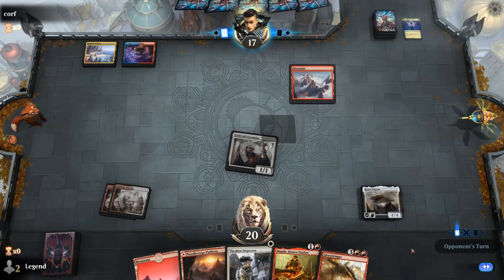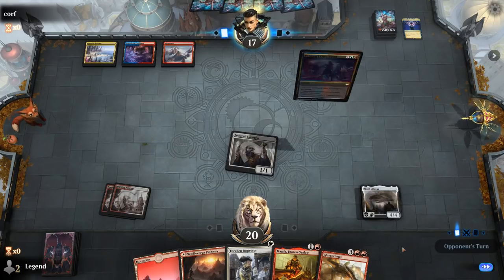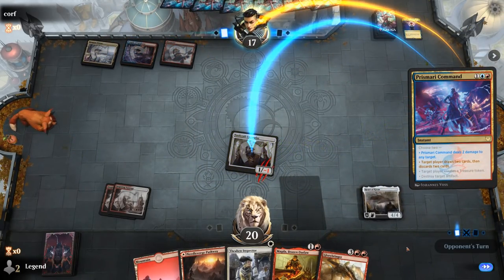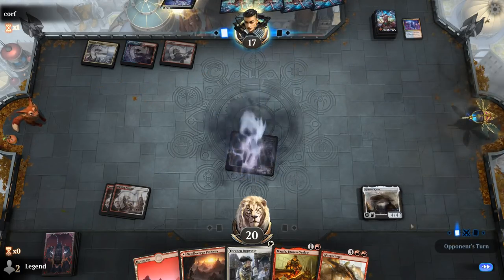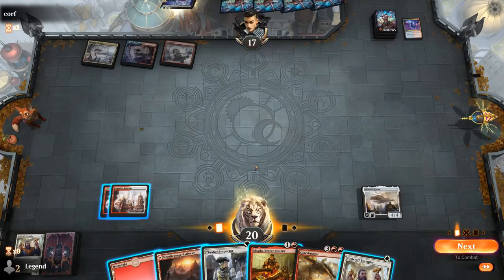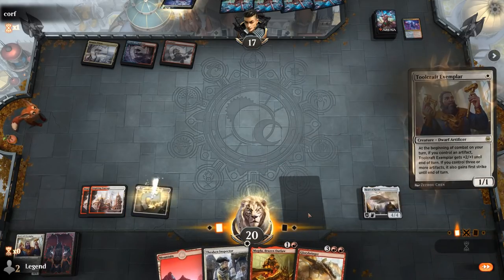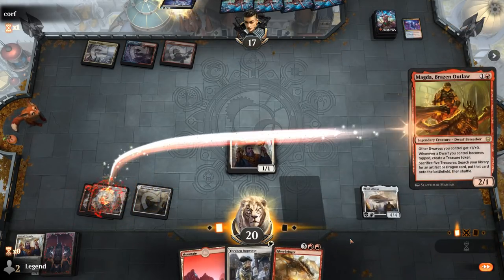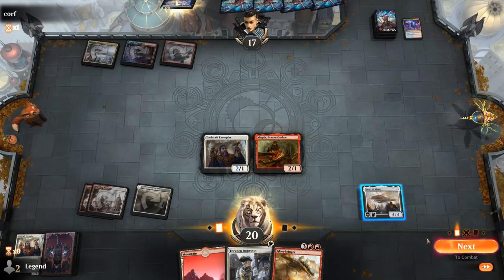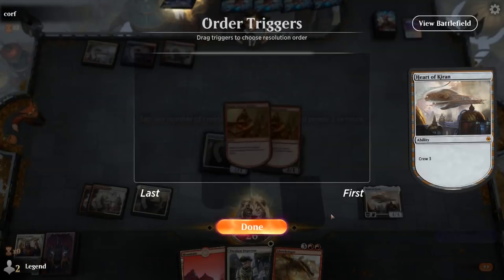Next turn we'll be able to crew Heart and generate a bunch of treasure thanks to Magda. The extra treasure will come in handy when we want to play Glorybringer on turn four. Prismari Command takes out Toolcraft — it could have also destroyed Heart of Kiran, but our opponent chose to draw and discard two, maybe trying to set up their combo. We see Unburial Rites discarded, and another Toolcraft is a great replacement.